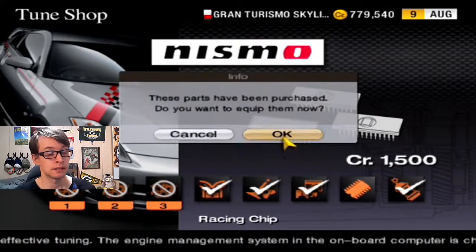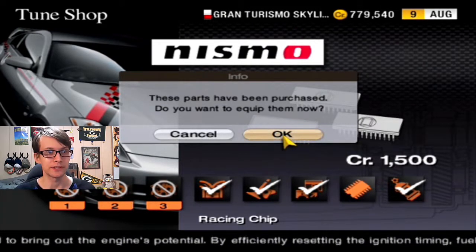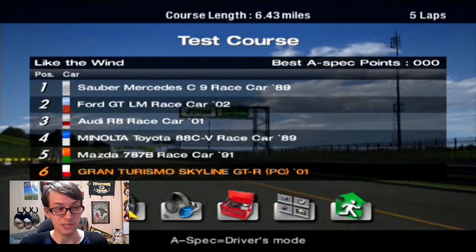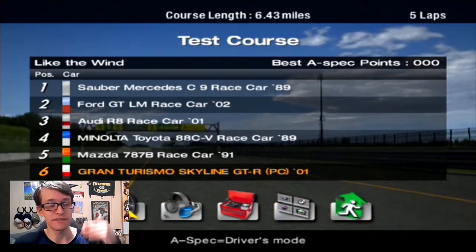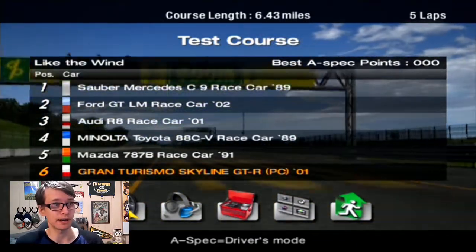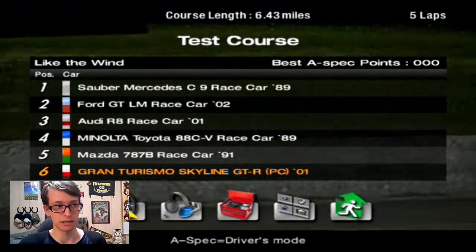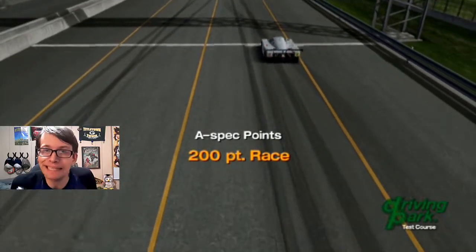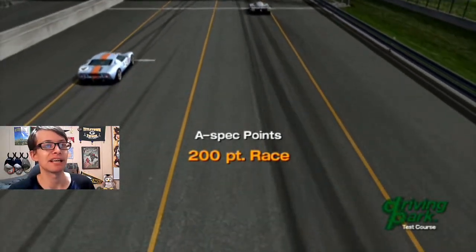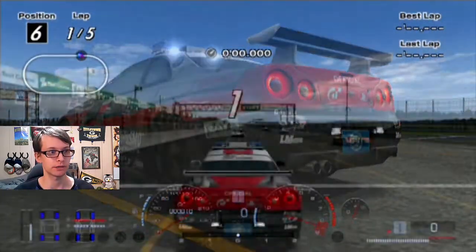I already know that this does it, but it's a matter of getting through the gears without the assists. Here is the lineup for this third attempt at this race: we got the Mazda 787, the Minolta Toyota, Audi R8, and the Sauber Mercedes. The Ford GT race car is like the least competent, obviously. But I know that's not going to drag down the A-spec. I'm going to use the pace car — I just love my flashing lights. But getting through the gears is the real problem and I just don't know how to do that.